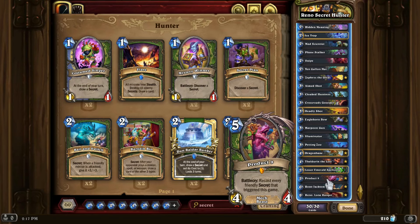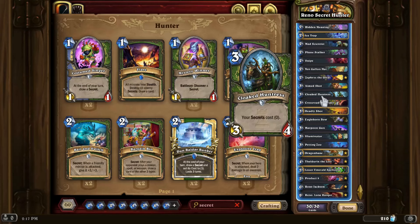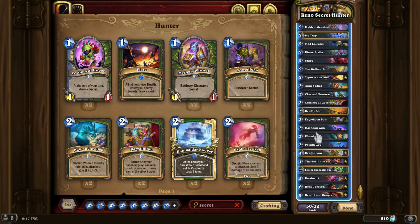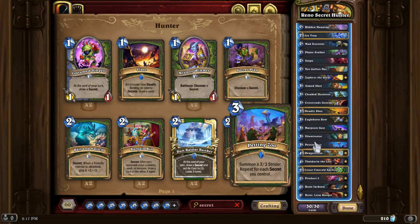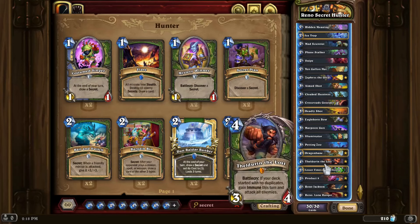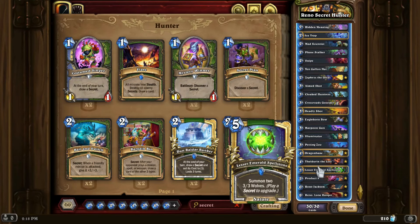Besides the secrets and the ways to draw them, we have payoffs for secrets — cards like Cloaked Huntress and Crossroads Gossiper could be called secret payoffs, as well as Petting Zoo and Lesser Emerald Spellstone. These are the big target pieces that make you want to run secrets beyond just the intrinsic value of the secrets themselves.